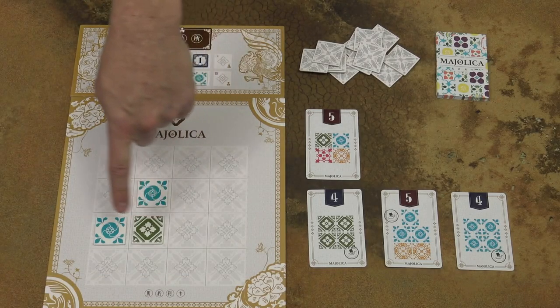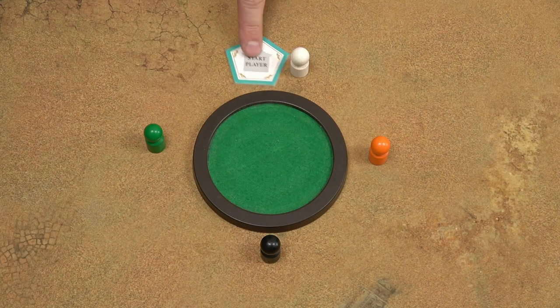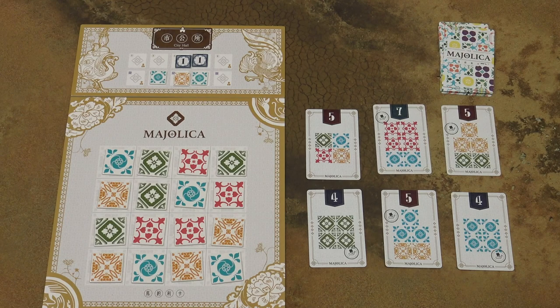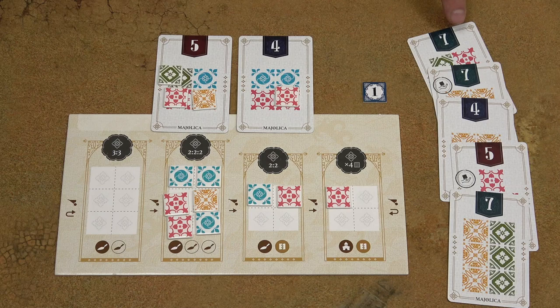If there are less than 4 tiles on the game board, the round is over. Pass the first player token to the player to the left, reshuffle the large tiles and refill the board, and refill the design cards up to 6 face-up cards. The starting player can begin the new round. If any player has 5 or more design cards scored at the end of the round, the game is over.